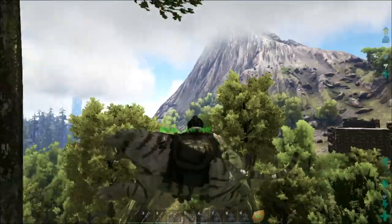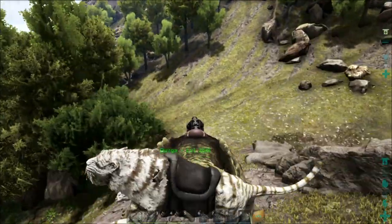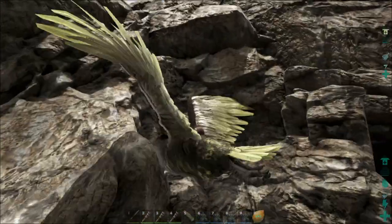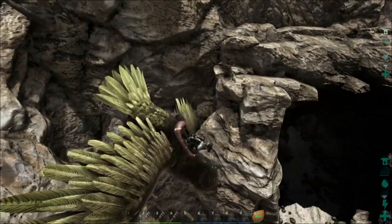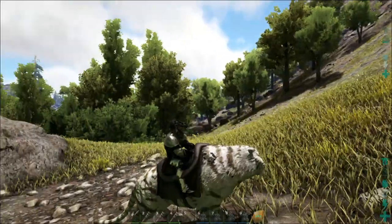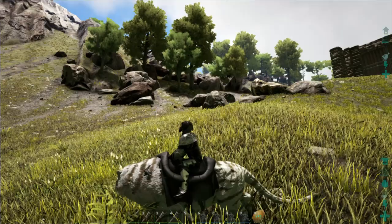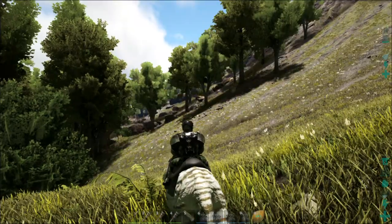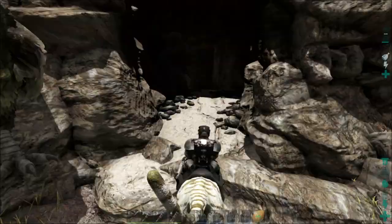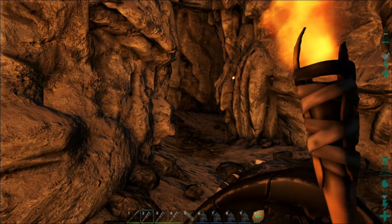On this server there is no cave flying allowed, so I just park my Argentavis as close as possible to the entrance. Then I jump onto my saber-tooth tiger and make sure the Argentavis is parked safe so it won't get killed. Now I'm just parking it somewhere safe and jumping on the tiger. The basic things you need to look out for are, for example, an alpha creature or a Tyrannosaurus — they can kill your Argentavis quite fast. Now we go inside the cave.